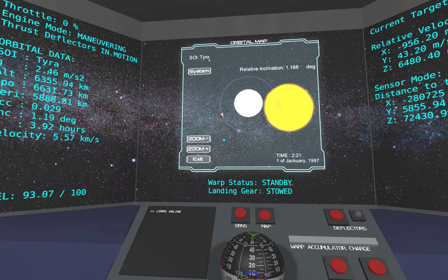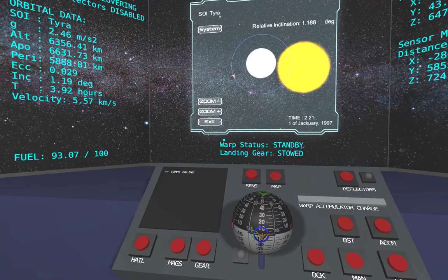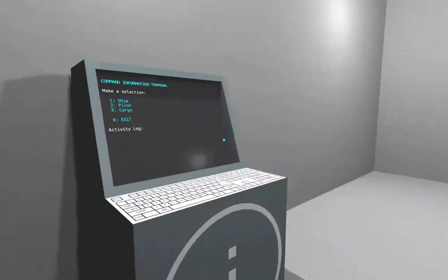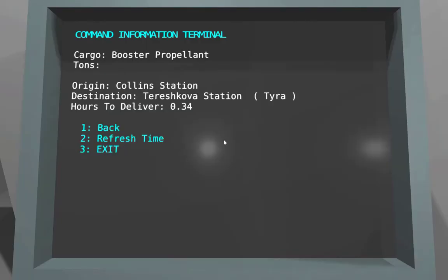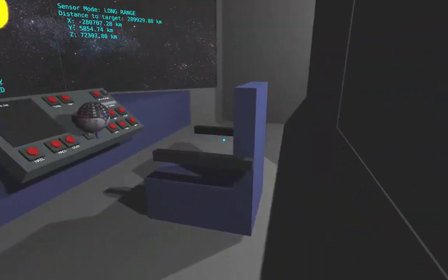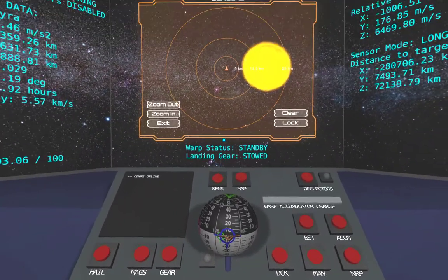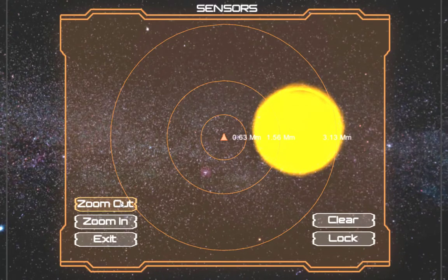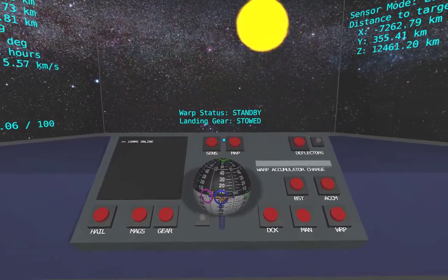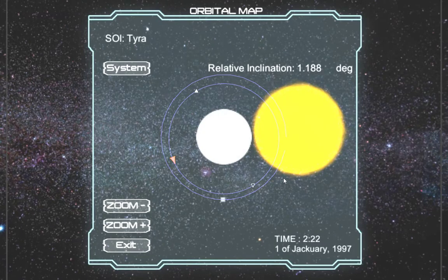I don't remember which station we're going to, so I'll head over to check — still got half an hour, I think we're gonna make it. Of course, we're going to Tereshkova. Open the sensor screen, zoom out until we can see Tereshkova, and lock it.